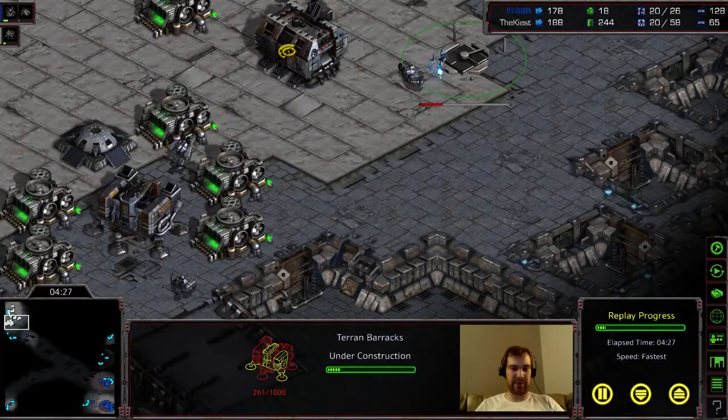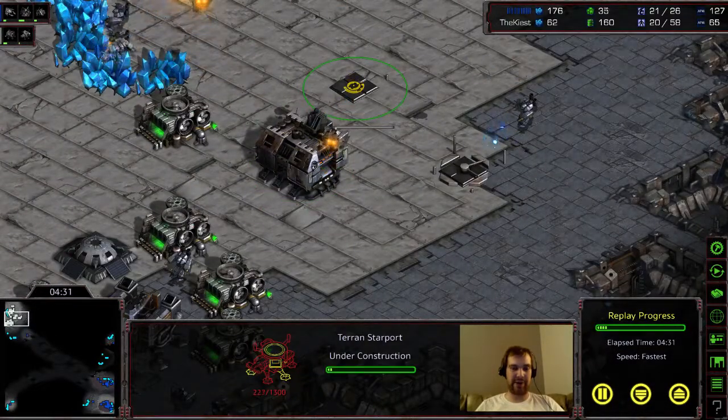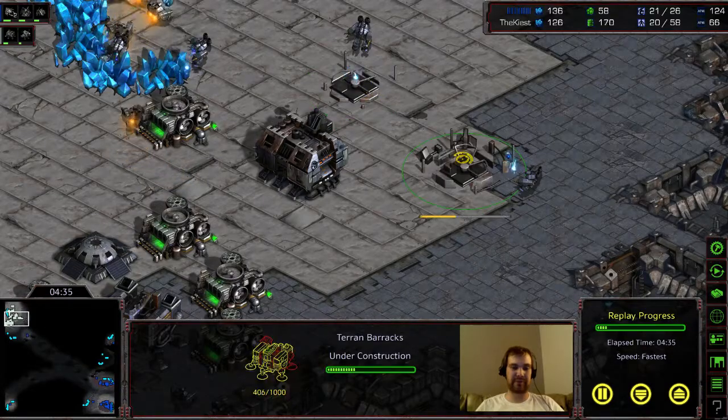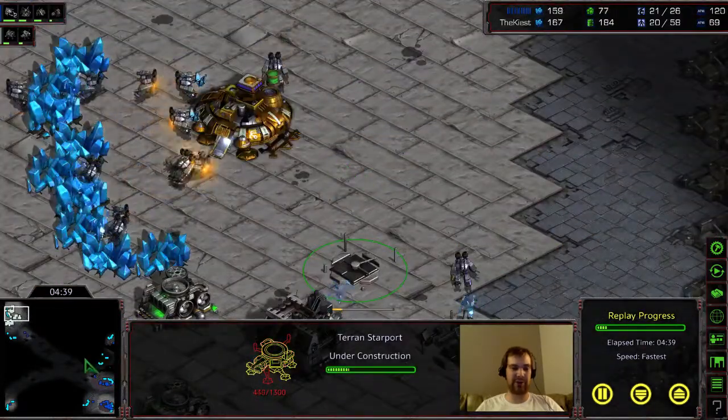Pretty much what I'm trying to do — I think my plan is to get to Wraiths. If I was going to do that, I don't know why I built two barracks, but I think my goal is to get to Wraiths just to try them out.